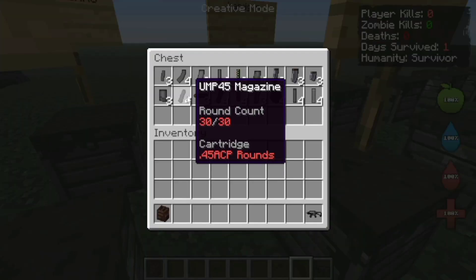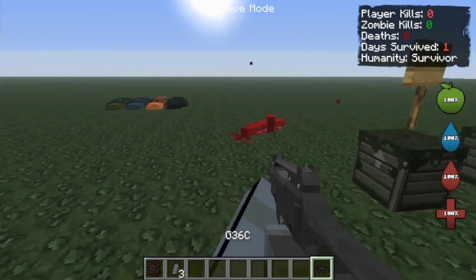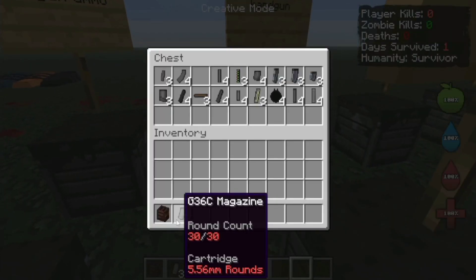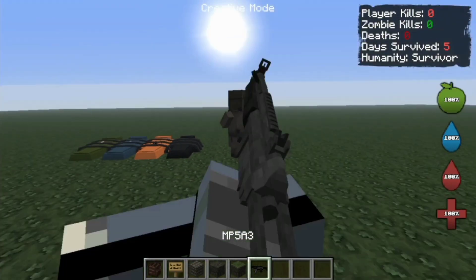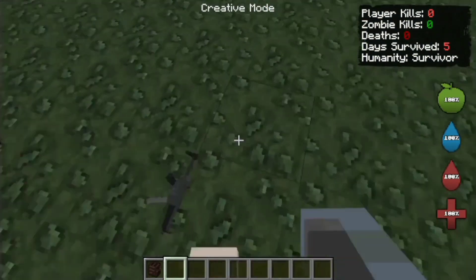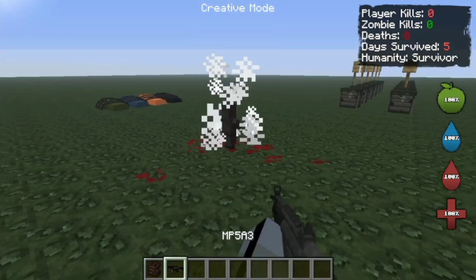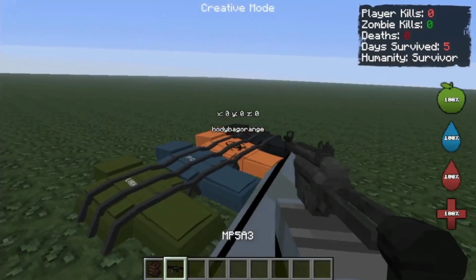Now let's try the G36, the German rifle. We have tried the G36 — let's try it. That weapon is so good, I would have it by myself. Let's try to kill the villagers. Oh no, the kid — I kind of felt bad for killing the kid.